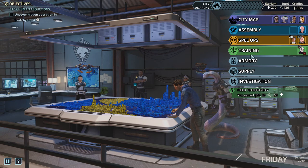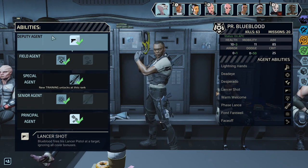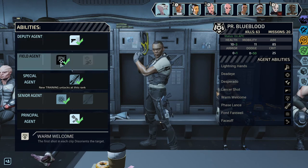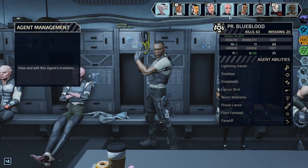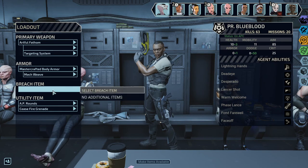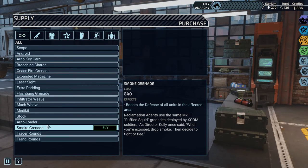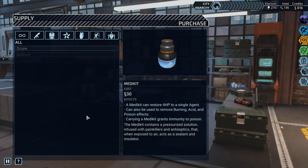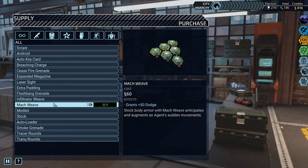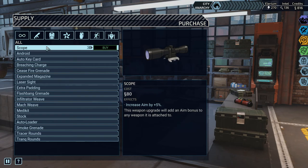Blue Blood and Terminal can actually just take a time out because they have max rank. I'm not saying max rank guys should just stay at home. But it would be cool to see what others are bringing - maybe Cherub should be part of it as well. Maybe I just upgrade the pistols and that's gonna make it more viable. For now let's bring him because others are a little tied down. We don't have enough breach items. One thing we can do is buy an auto loader, maybe buy an extra medic kit. I don't know if I need another mac weave, extra padding.